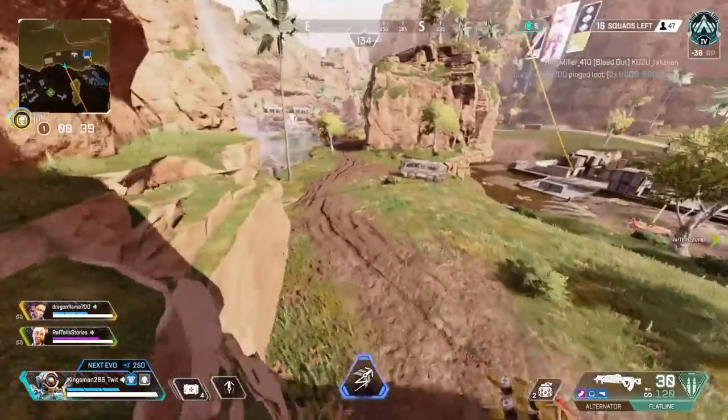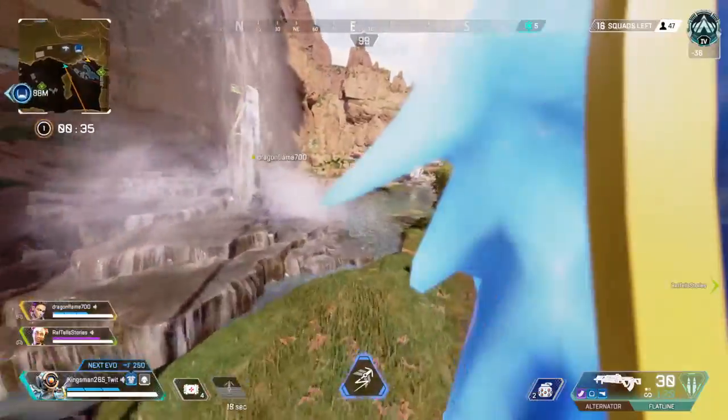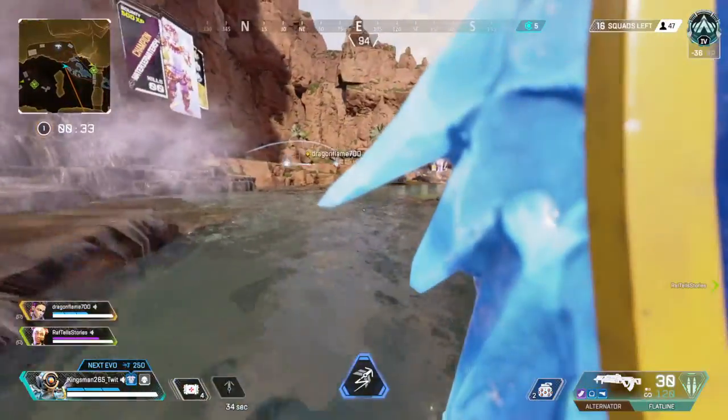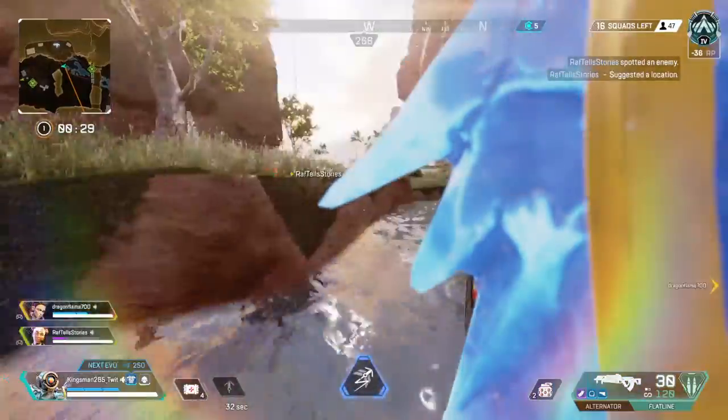Just found this new Pathfinder bug — every time you grapple, it sets... look at that, it's like this, your arm is next to you. The only way to get rid of it is to climb up.